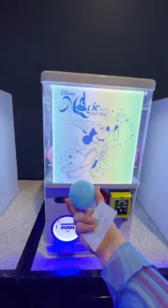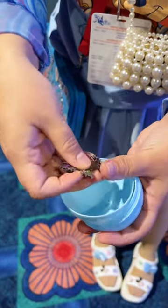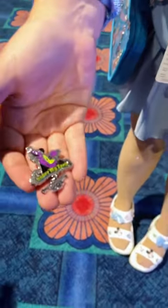We got a blue gumball. It's a Monson dangle. What does it say on it? Boogie Boogie Bash. All right, very cool.